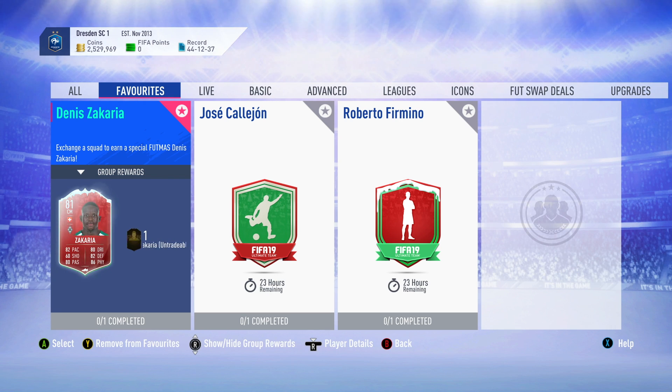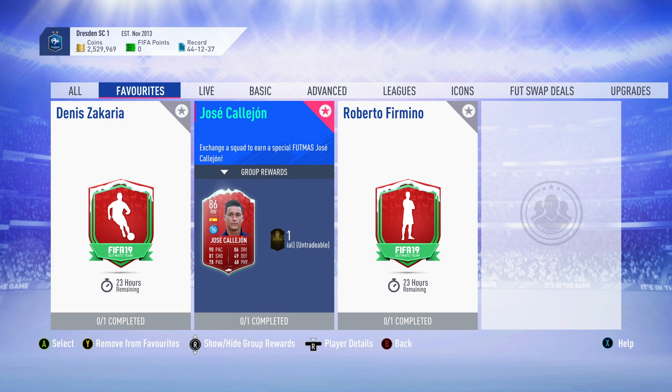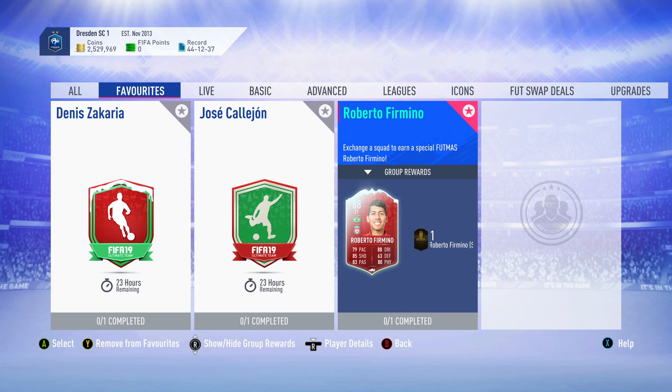Day number three and we have been given three awesome players. We have Zakaria, who is a Swiss centre mid in the Bundesliga, nearly a member of Club 80 apart from his shooting, but he's gonna hold it down as a six foot three CDM super sub for me. I think he'll be great. We then have Kaleon, who I won't be completing - I feel like he's a little bit too expensive and I'm not necessarily as interested in him. But then we have Bobby Firmino. Roberto Firmino has an 88 rated item here on FUTMUS and I'm pretty sure I'm gonna be unlocking this guy today.